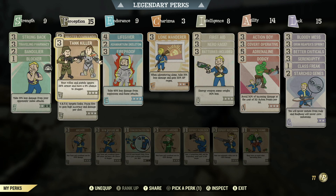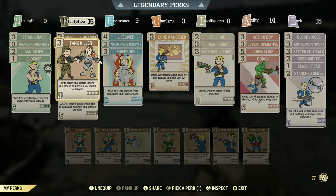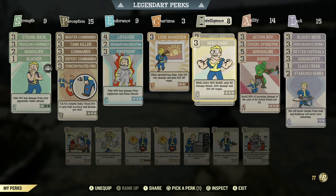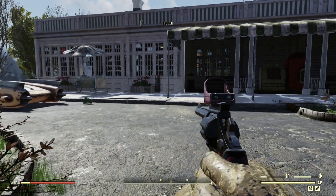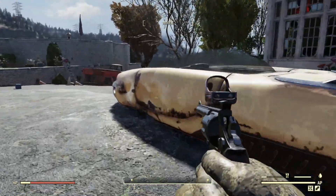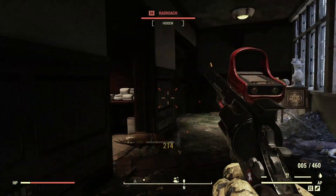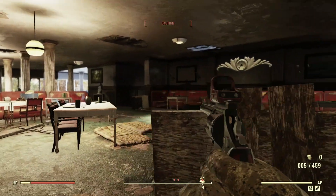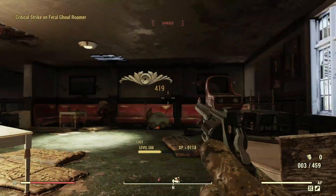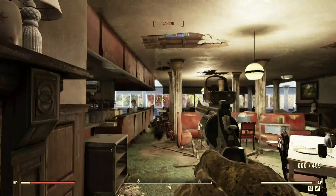I also have Tank Killer — rifles and pistols ignore 36 armor and have a 9% chance to stagger, which is a must whether you're a commando or pistol build. With all those perks, this gun is doing 126 damage. Not bad, but if you are an actual pistol build you will do way better than me. I'm just testing this out. Already seeing 214 just on a single hit — insane.